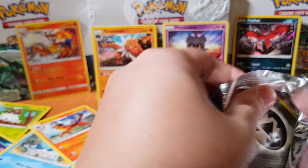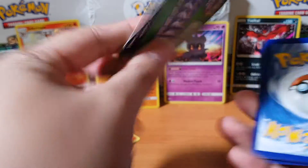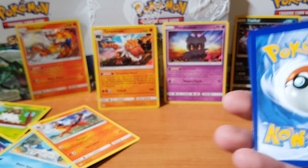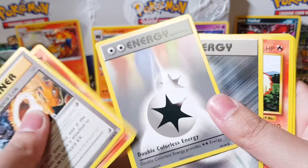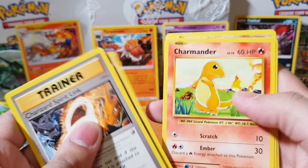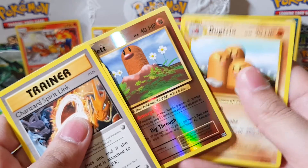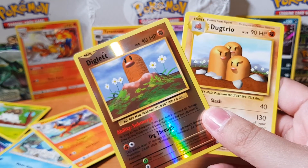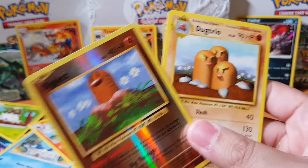Evolutions — come on, bring us something please. This one's not going to be anything. Let's just do 3 from the back. We got Charmander — look at that nostalgia right there! Energy, another Energy — there's 2 energies, Growlithe, Gastly, Charmander, Rattata, Diglett. And for the rare we have Dodrio. Diglett, Diglett, Dodrio — and the Dodrio is non-holographic.